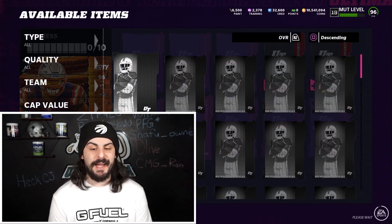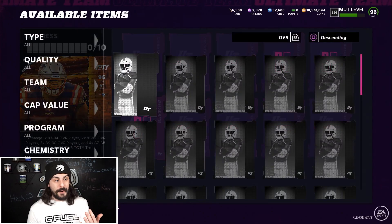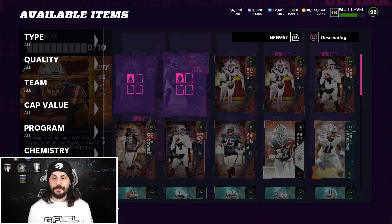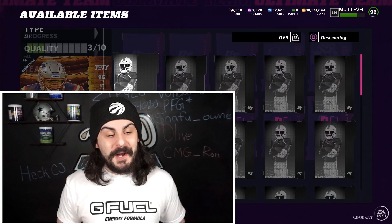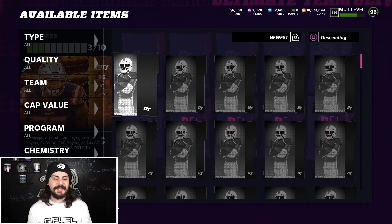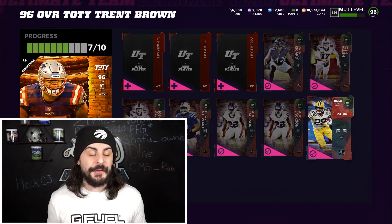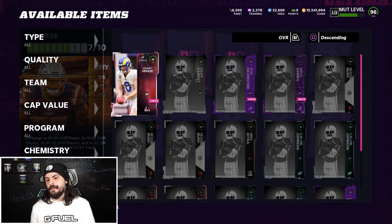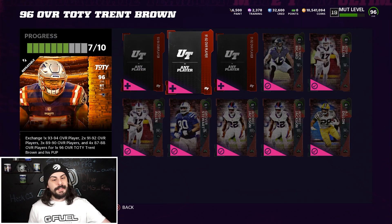There you go — that was pretty much it. This re-roll was actually really, really nice to me. We got four LTDs within 105,000 training. Will it work for you? It's still risky, so don't go in here expecting to pull LTDs 100% of the time, but I think that is the best way to go about trying for the LTDs. It's going to be a risk, but if you're looking to pull an LTD, I think this is the best strategy to use. Hope you enjoyed the video — I'll catch you with another one a little bit later.